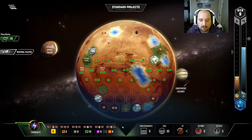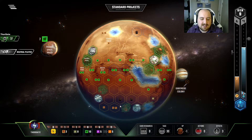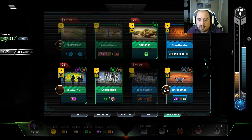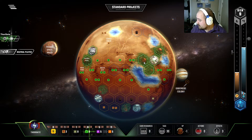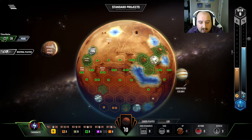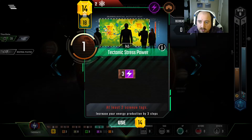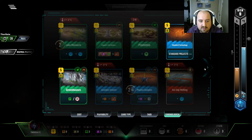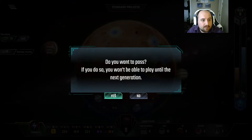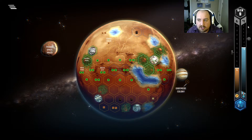Permafrost Extraction is another really cheap ocean that fully encircles this location here. We put a greenery in — tons of money back, everyone's super jealous. We'll go here as well. Now we're back up to 16 bucks, and we need more energy, believe it or not. So let's do energy. And now we can start talking about doing a Physics Complex and all kinds of other fun stuff. 39 TR — we're well on track. All this extra energy has been coming over.